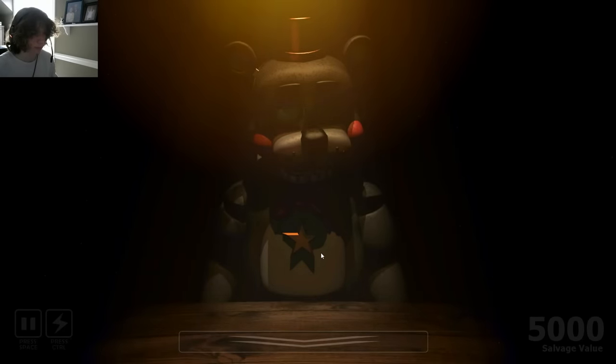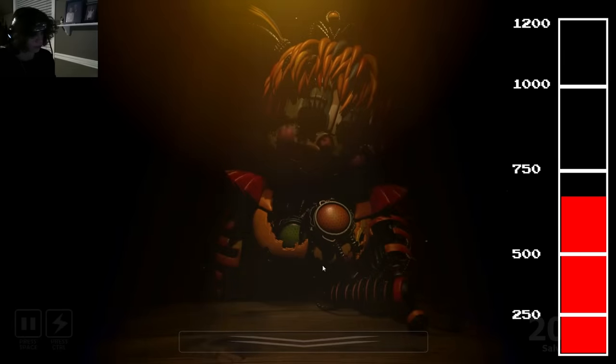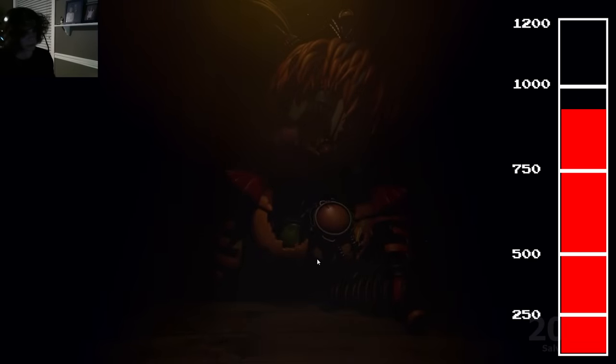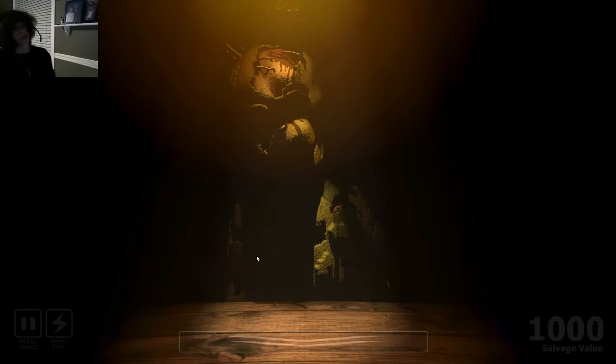However, if you're uncertain about whether or not you should flip the page up, there is an additional tell that you can look out for to make sure it's safe. Each animatronic has a sound cue that indicates when they're getting more aggressive, first becoming audible at 750 progress and then louder at 900 progress. These audio cues match the progress of the phase changes, so I'd recommend pausing the tape and listening for any of the animatronic sounds before flipping up the page. If you hear any, you should shock the animatronic.